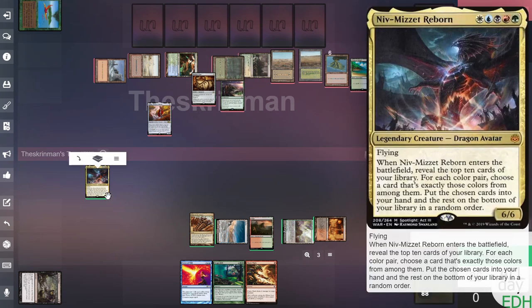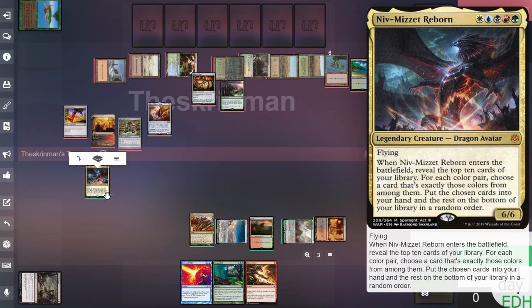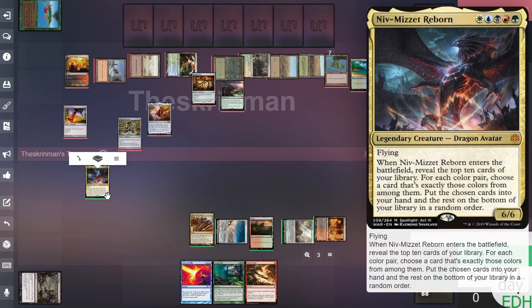For Niv-Mizzet Reborn you can only get one card of each color pair — one card of any two colors. So that's white-blue, white-black, white-red, white-green, blue-black, blue-red, blue-green, black-red, black-green, and red-green. Any of those color combinations.